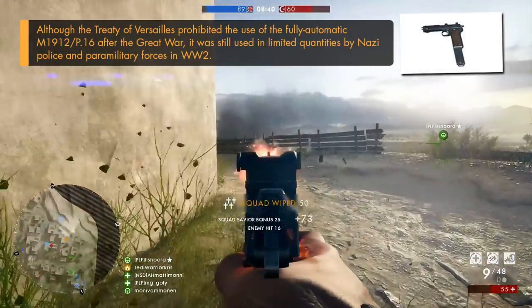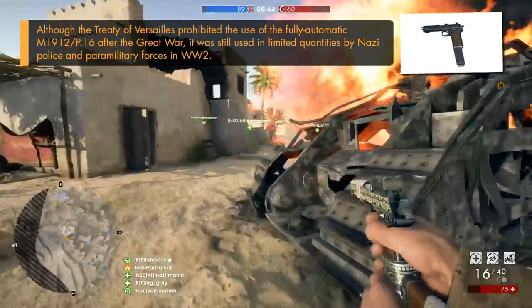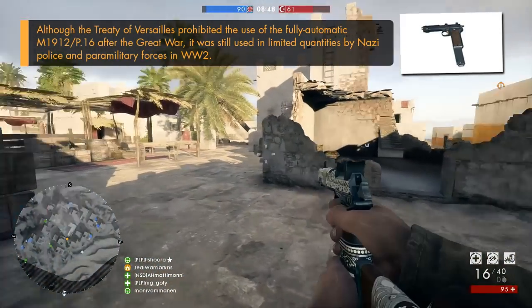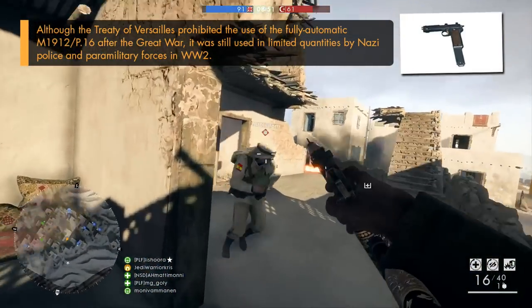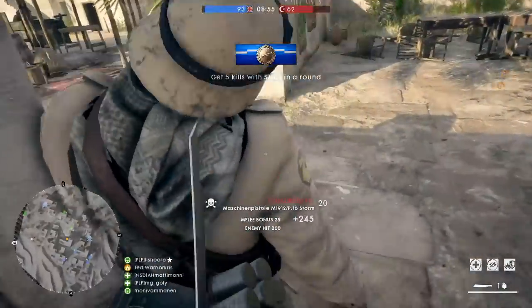It also featured its own detachable wooden shoulder stock for extra stability, and to basically help prevent the pistol from flying all over the place in automatic fire, which would have been pretty vital for the practicality of the weapon, with it having such a rapid fire rate, as it would have been extremely hard and probably almost impossible to stay on target without the support of the stock.